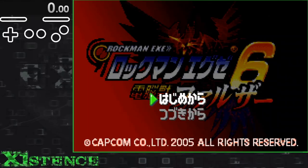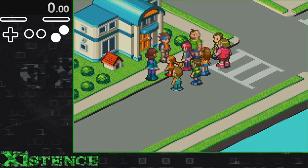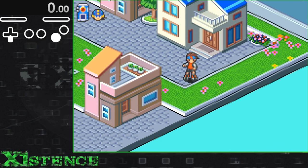BN6 presents an interesting dilemma. It opens with the sad news that Lan and Mega Man are moving from ACDC town to Central town. Even sadder than this is, while there is grass here, we cannot physically move over it, i.e. touch it.